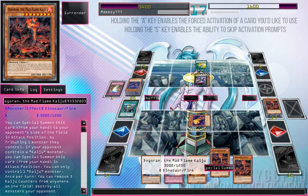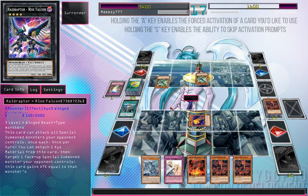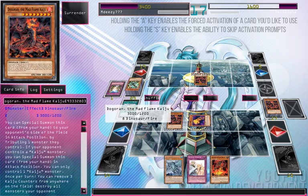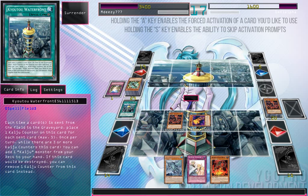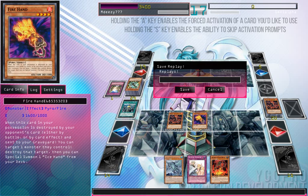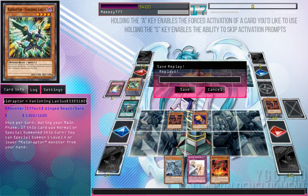Run over with Dogoran — tribute monster. He's got nothing left now. Special summon out my Dogoran. Dogoran — remove three counters from the field to nuke. Flip the Fire Hand to attack, and exact game. So yes, that is Kaijus taking on a Raid Raptor deck. Mass amount of Exceed summoning — he has five cards left in his extra deck, and all those powerful Raid Raptor cards that you see in the anime came out, and showed what they could do.